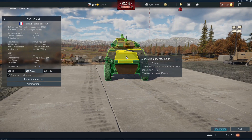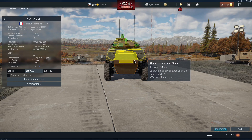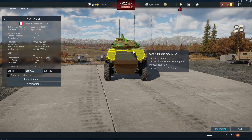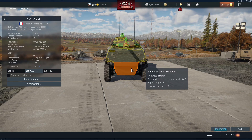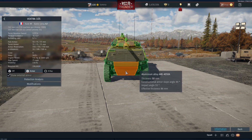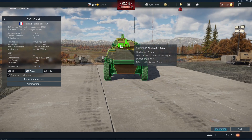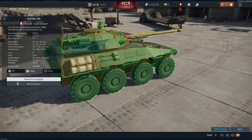Moving on to the armour, it's aluminium alloy but it seems decent enough — 35mm but it's well sloped, giving about 120mm to just under 150mm of effective thickness. The lower hull front plate is only 50mm and it's not particularly well sloped, so that's only about 80 to 90mm effective thickness. The turret front isn't the best protected either, maxing out at about 50mm.